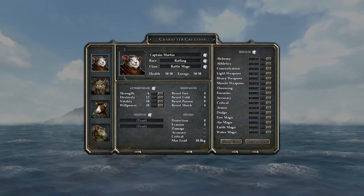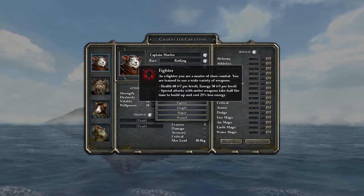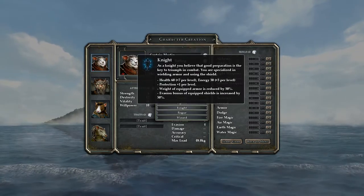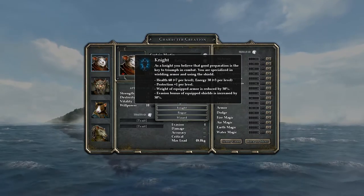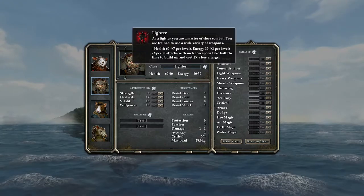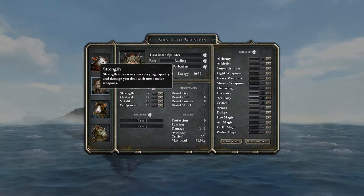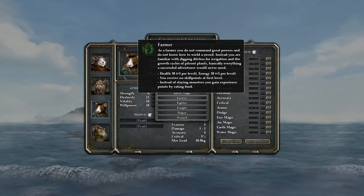Now we have to choose traits, skills, and classes. The classes aren't gonna be related to the character names - we just need to pick a nice balance. I like the idea of having a sword-and-board guy, so we'll make Martin a knight. We'll make Splinter a barbarian because we're gonna get a lot of free stat points. For our back line, Mrs. Brisby could be a farmer - it would be interesting but so much to manage.